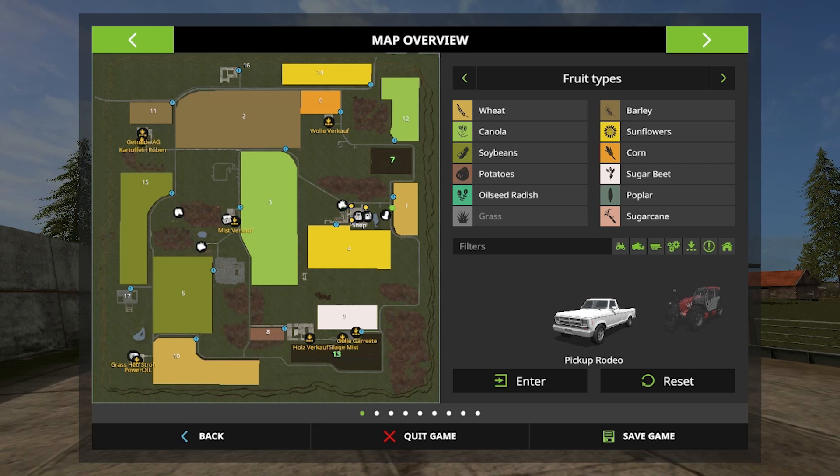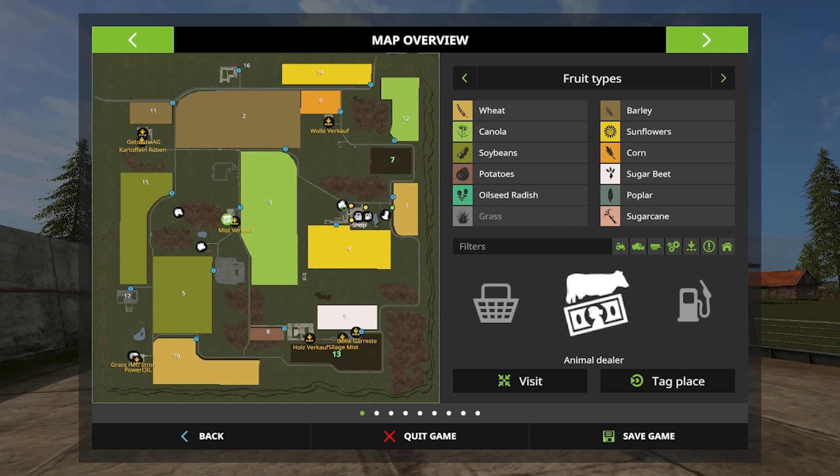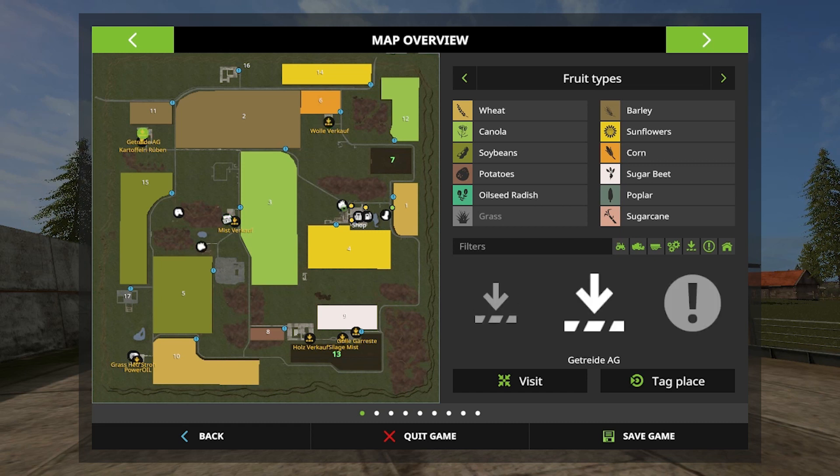Before I start, I want to show you the overall look of this map. We are currently on our farm, and the shop is also here, which is a good thing. The cow farm is also there, here is the sheep farm, here is the pig farm, and here is the animal dealer. I think the language of this map is also changed, so we have to go with it.